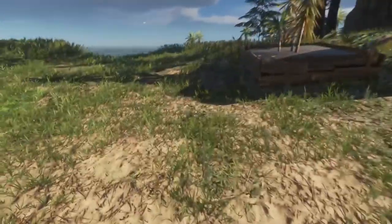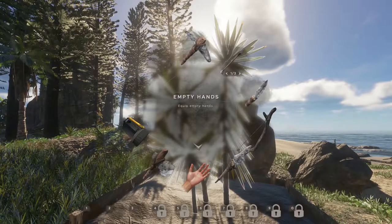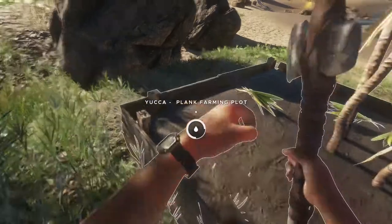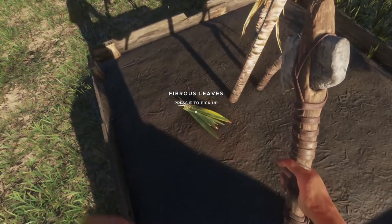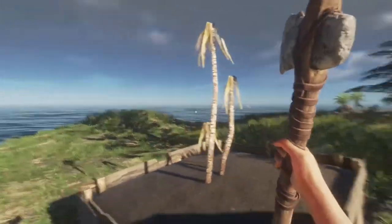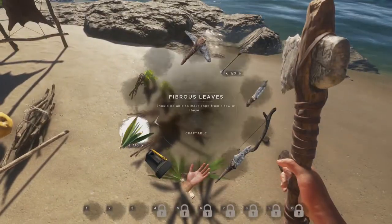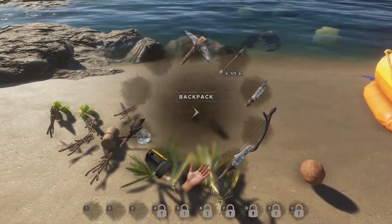Our yucca tree is ready, so we'll harvest that. You just collect from it and I assume it just keeps growing — it's got enough water in it. So we'll leave that and it'll grow again, giving us an endless supply of fibrous leaves. We got six fibrous leaves off that which should keep us going for a bit.